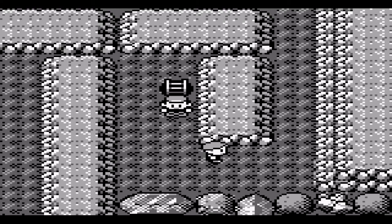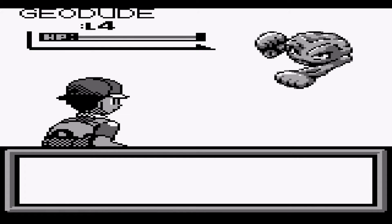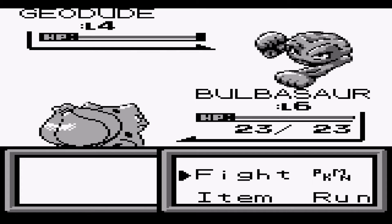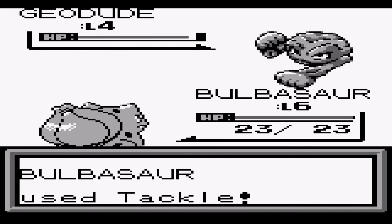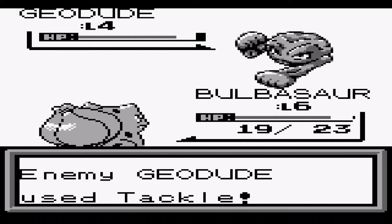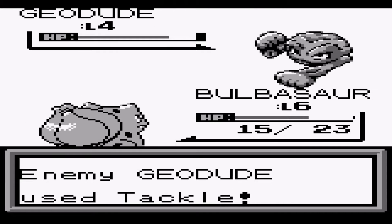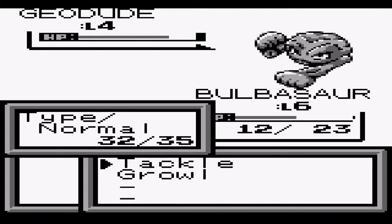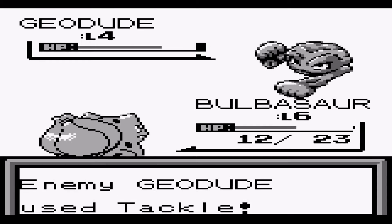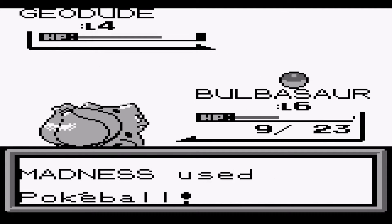Geodude did it first off. We have no real means to beat him. There is another way of sorting it out — you have to damage it first. Let's test my luck. Very nice — so we got our first Pokémon: a Geodude. He's a rock — there's nothing to add.